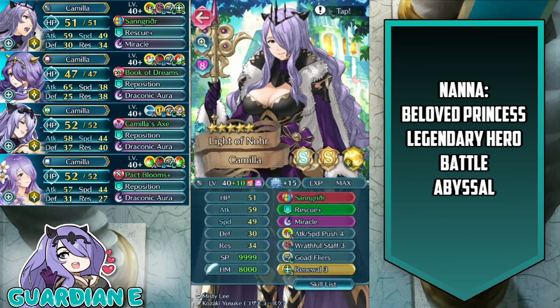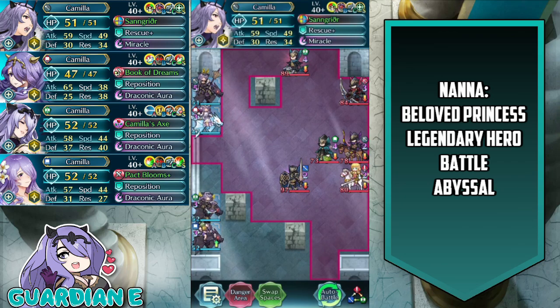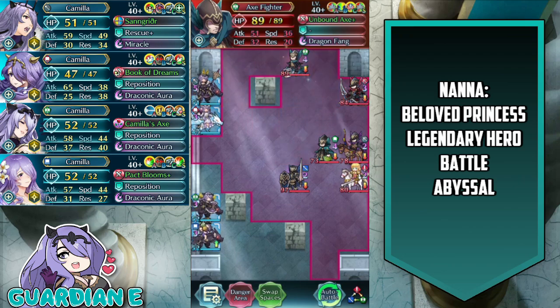Finally, we have Light of Noor Camilla at Plus 10, 15 Dragonflowers, Attack and Speed Assets, Summoner Support, native Sangreether with Special Refine, Rescue Plus, Miracle, Attack Speed Push 4, Wrathful Staff, Goad Flyers, and Renewal. One of the easiest engagement points right away is the Axe Fighter up at the top — we can pick him off without being in danger range of any other enemy forces.